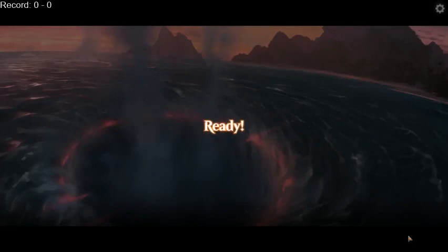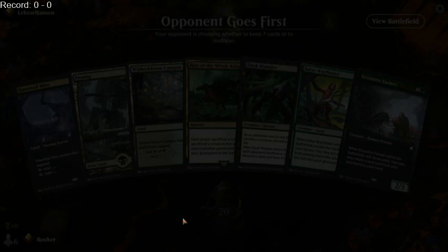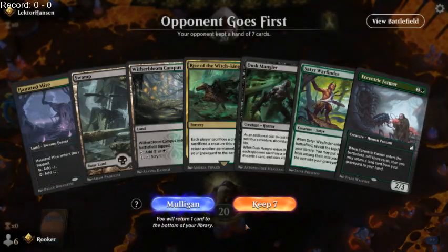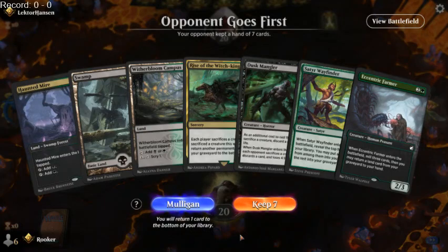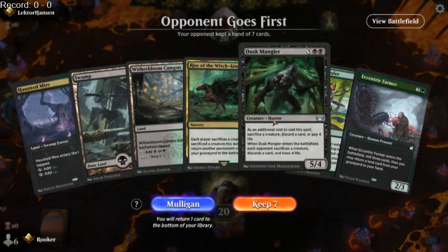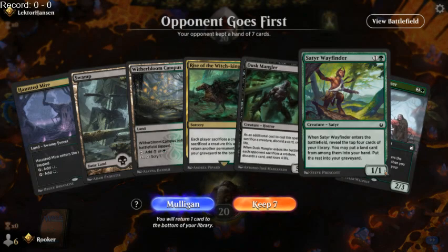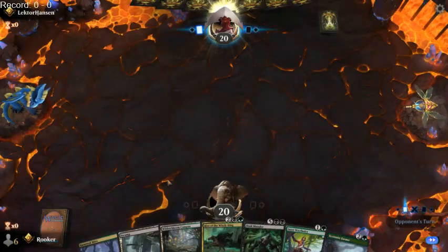Game number one. We are playing against Lecter Hansen. I am in gold — I'm at high gold, close to the average platinum tier where you'd expect budget decks to be best tested. We've got no way to get Dusk Mangler into the graveyard — there are only three cards in our deck that do that — but we've got Rise of the Witch King and lots of mill. This should be good.